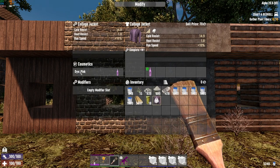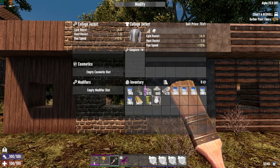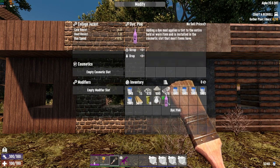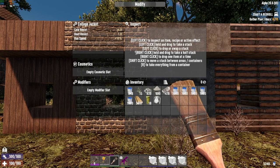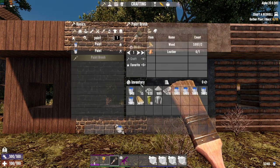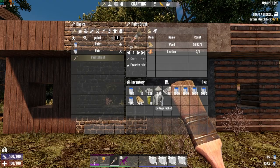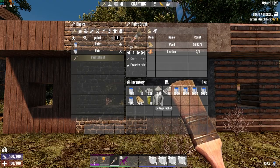Over here in the cosmetics slot you can grab the dye and bring it down to your inventory. Once you do that, if you click on the dye and scrap it, it gives you 15 paint. So keep that in mind — 15 paint from scrapping a dye.